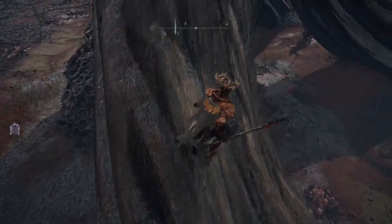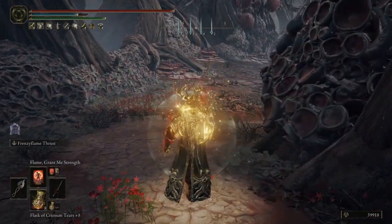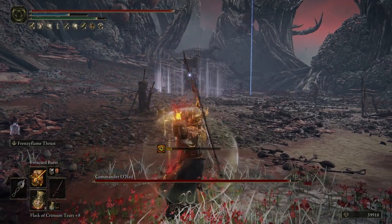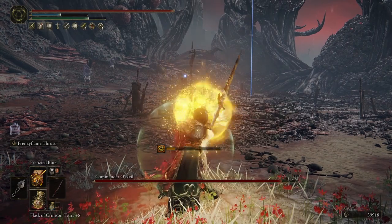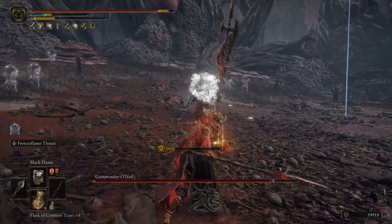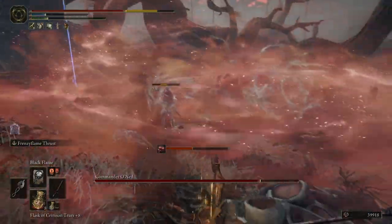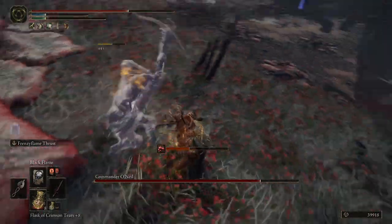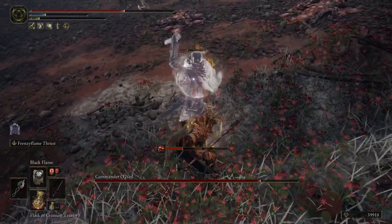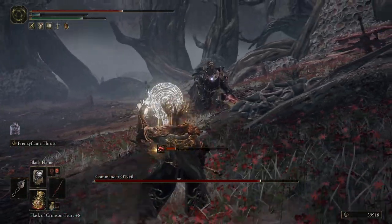Let's see what this is — is this a boss fight? I'm all down for it. Let me buff up: Flame, Grant Me Strength, and this. Commander O'Neill — you have quite a lot of health. You spawn minions? Really? I need to kill your minions fast. This guy does rot damage with that spell, and wild winds too. I only need to kill you, so get out of here. You're going to do that magic attack — okay, it isn't. How much damage do I do? Easy. He's going to do that again. Let me see how much damage I do with the spear — this is good. I'm going to use my spear. Poise broken — come on!